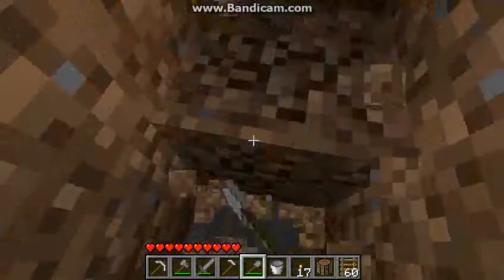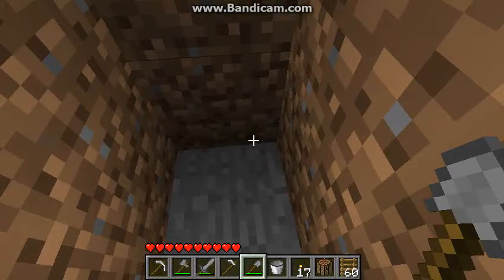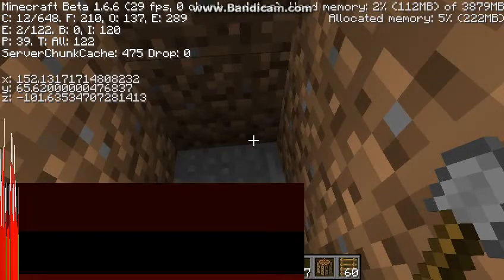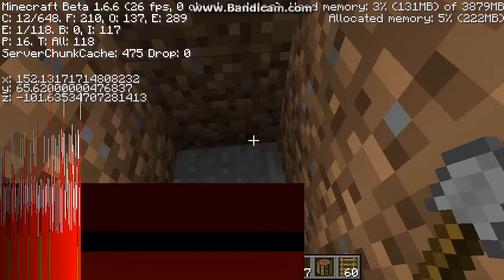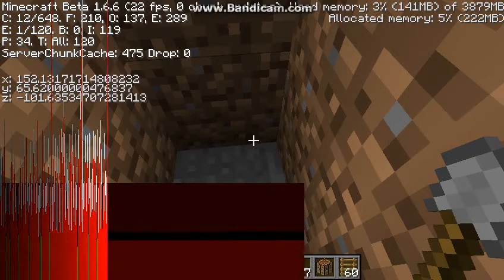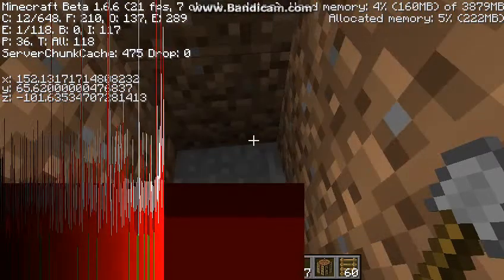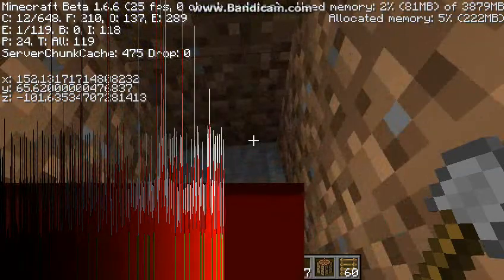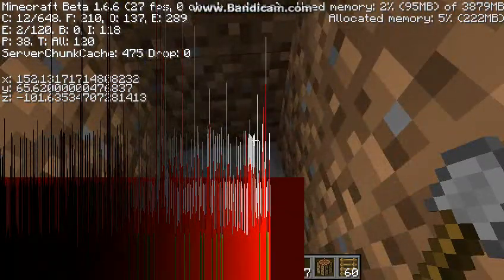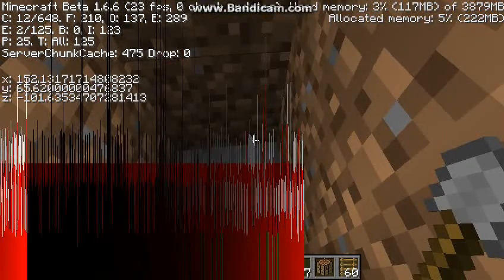To check that you're going down to the correct coordinates, press F3 which gives you a load of text. Focus on the left-hand side where you can see X, Y, and Z. Focus on the Y — as you can see, when I jump I go to 66, meaning I've jumped a block higher. You want to get that Y number down to 11.